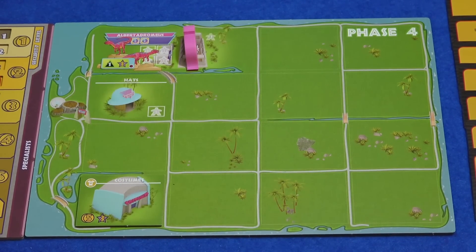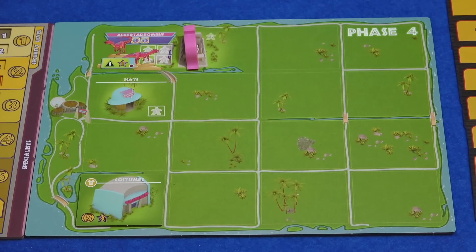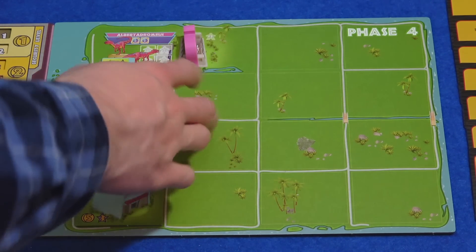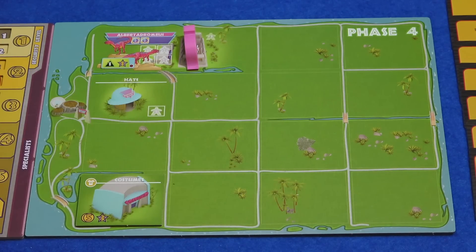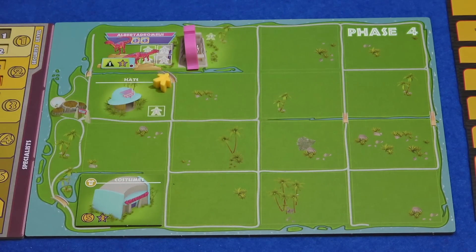Without adding any dinosaurs, we've met the threat level — there's going to be no guests eaten. I think I should come here and get three money from the bank. Actually I'm just going to get two more money so I have a bit more going into the next round. Now we have phase four where we attract visitors. This is where the great big bag comes in — the bag of visitors. We draw out visitors equal to our excitement level, which at the moment is just one. I have one dinosaur and its excitement level is one, so that attracts one visitor to the park.